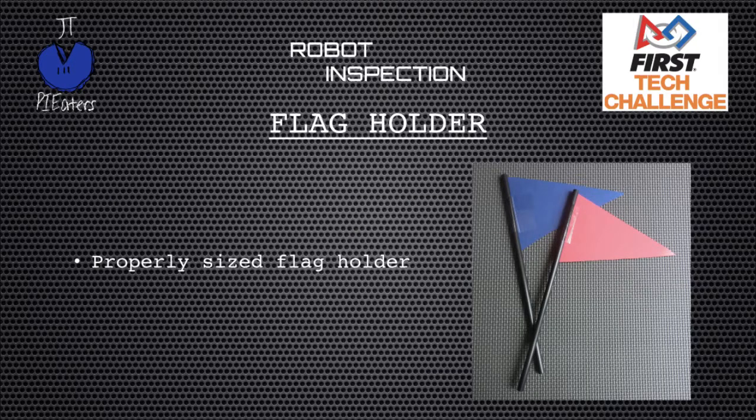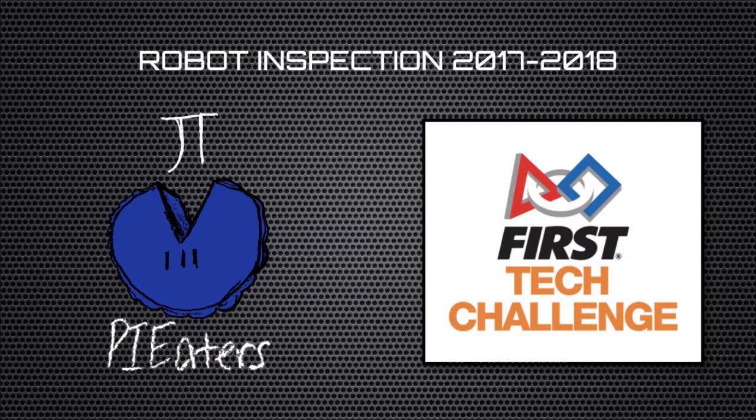The last thing to talk about is flag holders — this is really easy to overlook and one of the last things teams typically add. It's a simple thing to take care of: you should be able to put the alliance flag into your robot so everyone can see it, and pull it right back out at the end of the match. Make sure you have something to hold that flag. That should give you a good idea of what to expect during robot inspection. If you have any questions or comments, leave them in the comment section. Good luck out there.